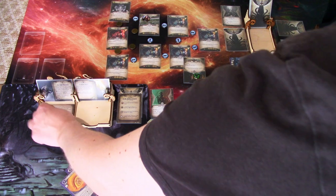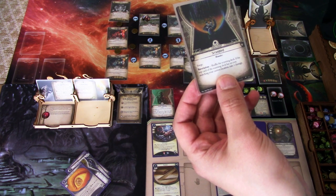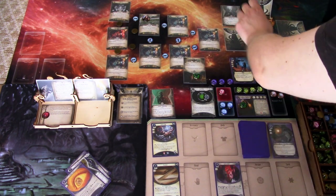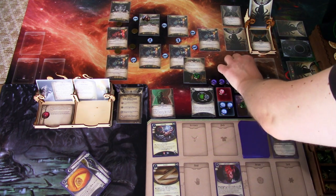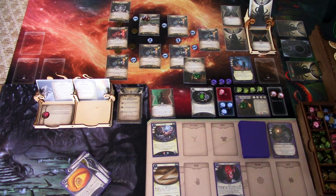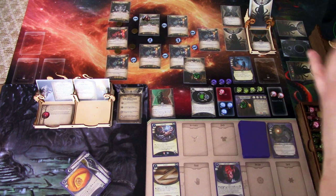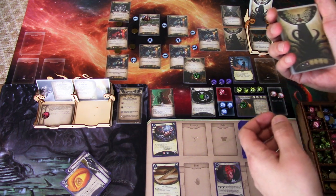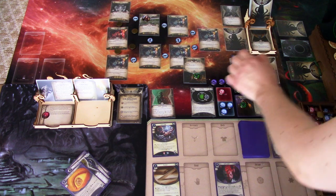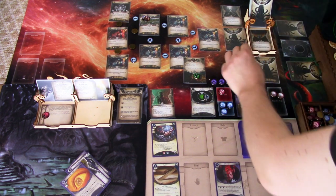Next round: we add a doom, so the doom threshold is now four. Encounter card is Scrambled: revelation, shuffle the scanning deck. If the top card of the scanning deck has an icon matching your current location, take one damage. We are lucky it doesn't match. I shuffle the deck without looking at the top card. We have the T-shape and R-class shapes — the R-class shape is here and the T-shape is the flight deck. I think we'll head to the flight deck.